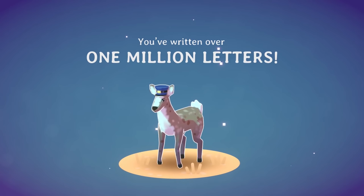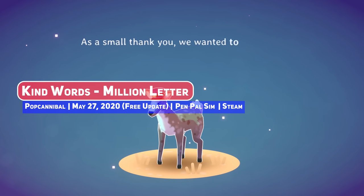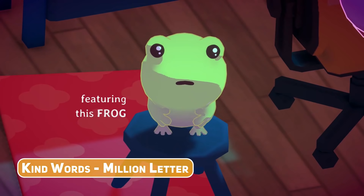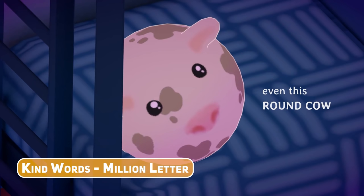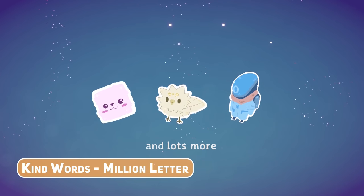Another wholesome direct entry makes the list with Kind Words' Million Letter Update, marking 1 million letters sent in this very wholesome title that lets you throw your worries out into the world to get some kind, encouraging words in return. More stickers, a new room, and some quality of life changes add more to this warm, fuzzy title.